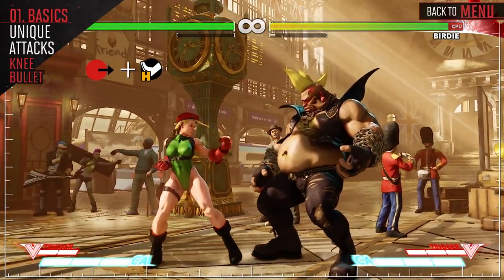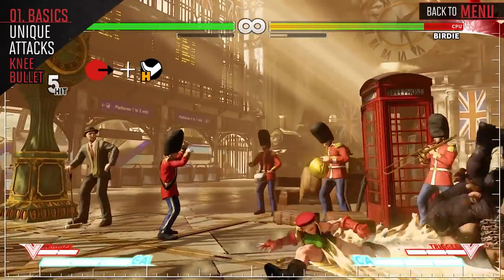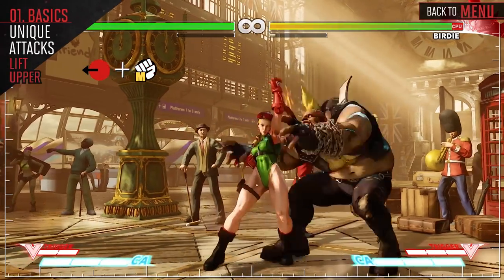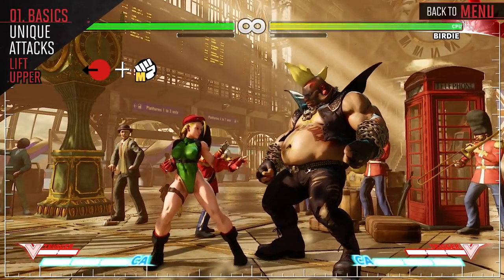Forward Heavy Kick moves you forward, continuing the pressure, and gives you a lot of time to hit confirm for some big damage. Back Medium Punch has great anti-air abilities and can go straight into your Back Medium Punch Heavy Kick Target Combo.